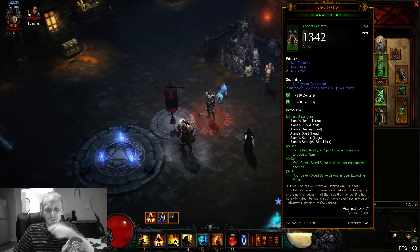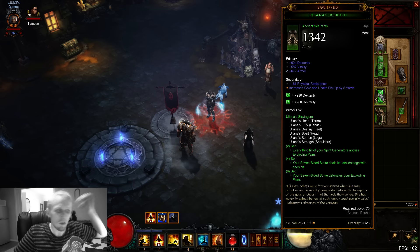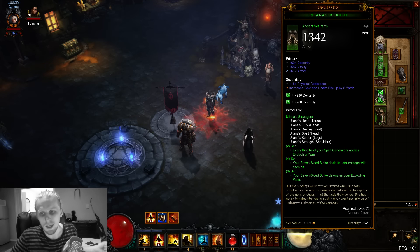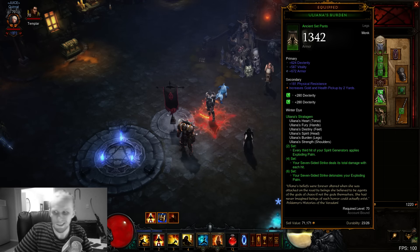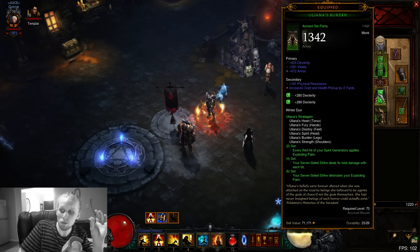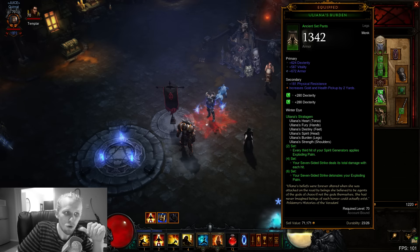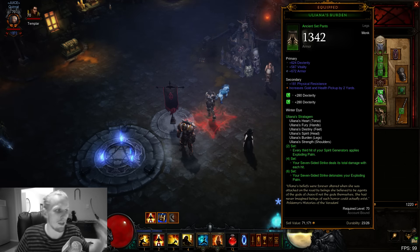Let's quickly go over the set. The 2-set: every third hit of your Generators - your Spirit Generators - applies Exploding Palm to everything. We don't really use that with this build. The 4-set: your 7-Sided Strike does 7 times more damage. We're not gonna be using that either. It's mainly the 6-set: your 7-Sided Strike detonates your Exploding Palm.